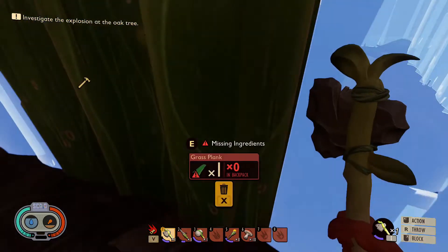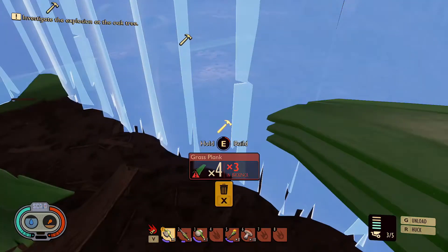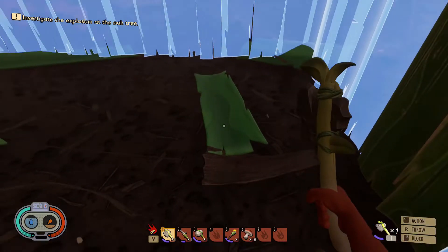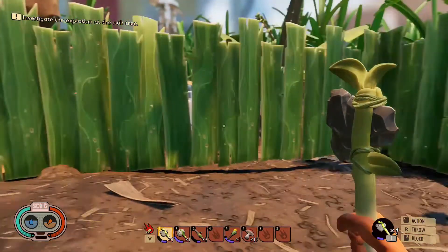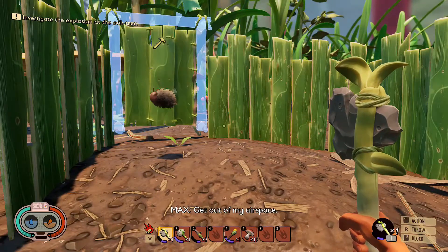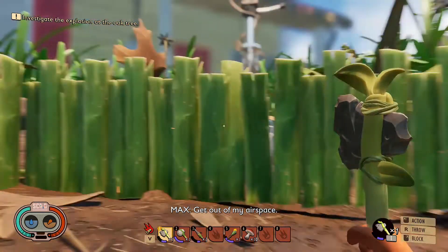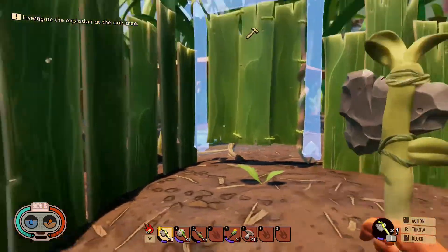This is pretty much it, guys. You cut down grass blades to make your walls. This is my base. While I was doing this, I got harassed by a giant wolf spider who killed me like three times.